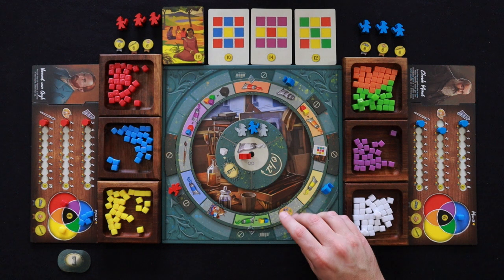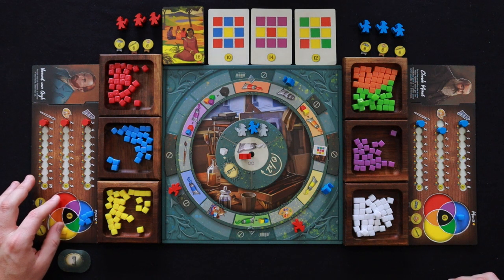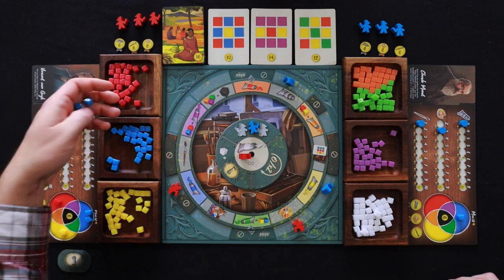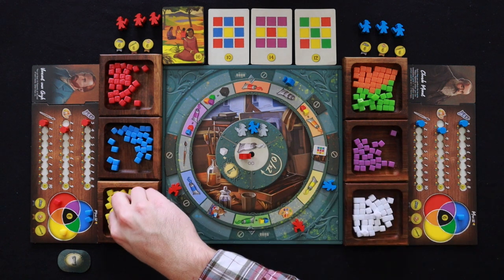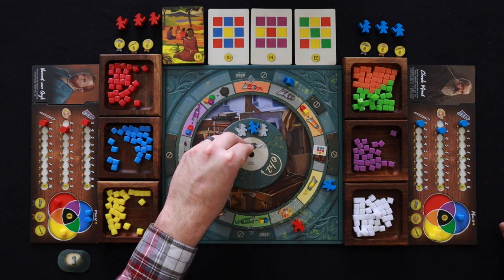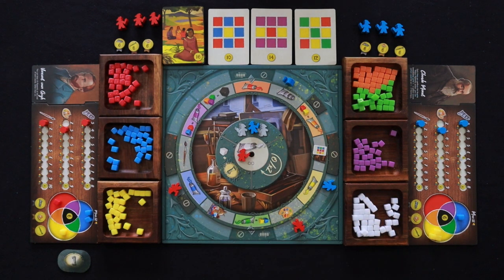The red player is going to take their next action, which is to do the exact same thing — pay two pigments of any color to move up on the mixing track. They'll pay blue since that's what they have a lot of right now. Blue player is going to go ahead and take their yellow — they'll take three yellow pigments onto their board. Then red is going to take their white pigments.